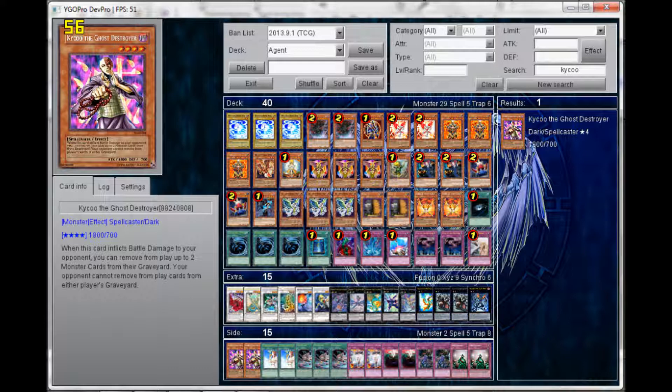The main deck is pretty straightforward. There are light monsters and dark monsters that synergize with each other, and there are a lot of agent monsters. You remove agent monsters for Hyperion. You try to control the number of fairy-type monsters in your graveyard so you can special summon Kristya. With Kristya, you want to use its effect to get back Honest or Herald of Orange Light. Mystic Shine Balls are great, but don't draw them — if you draw them, they're not useful.